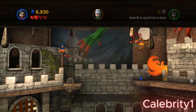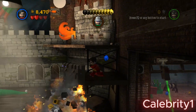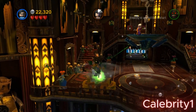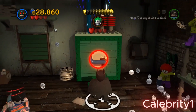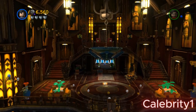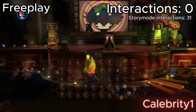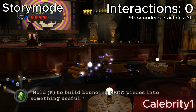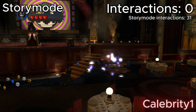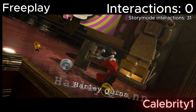Let's start with the first level, Theatrical Pursuits, where I had to deal with 31 different interactions to complete this level for story mode. Now we'll see if we can do less than 31 interactions on free play. First, we have the stage. Usually we'd have to build these stairs to get up to Harley Quinn so we can fight her, but not here. I could just double jump or fly up there.